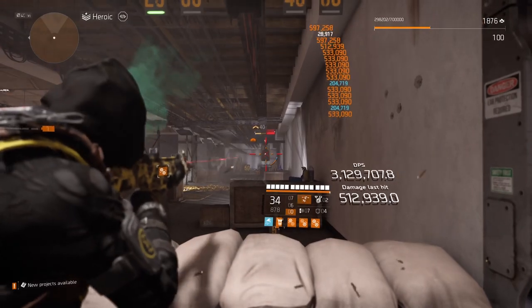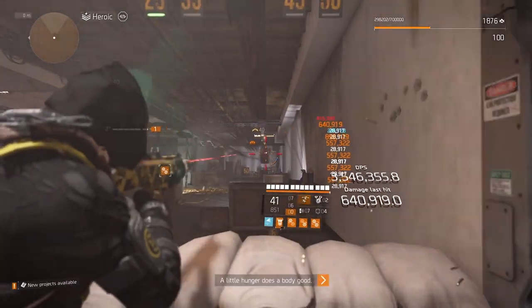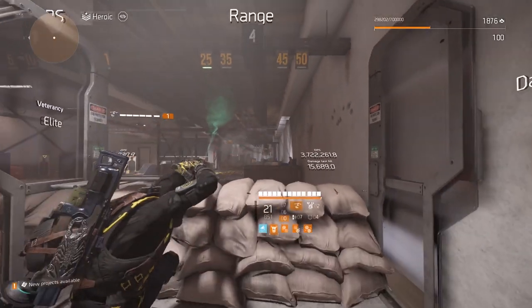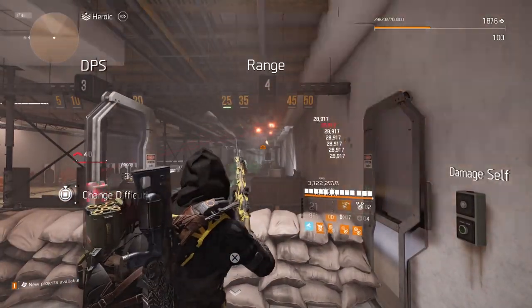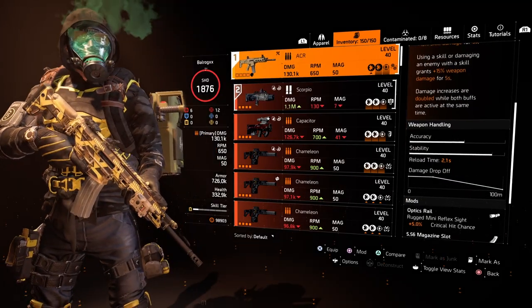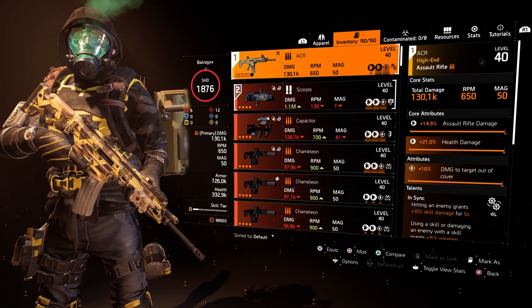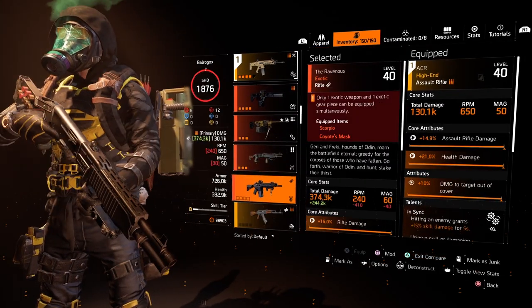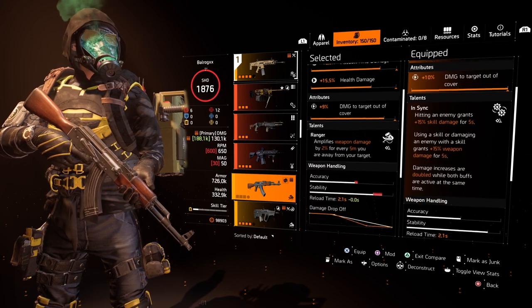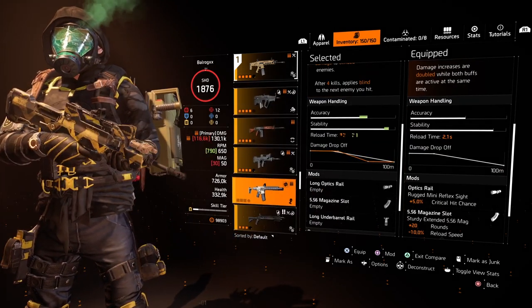The ACR has decent accuracy and stability, but it might get a little recoil that you need to control, or just add a little stability mod to help you out. What impressed me the most was the damage drop-off, which is the same or pretty similar to the Fall, but it beats by far the N1A at long range. So this AR is a beast and doesn't lose much damage over distance compared to other ARs that drop really fast.